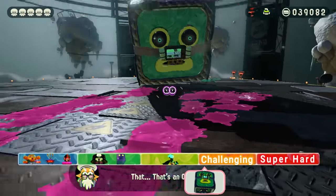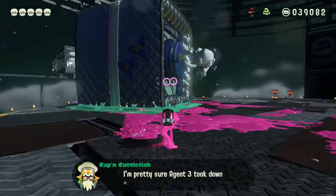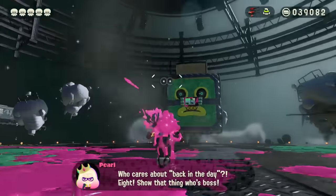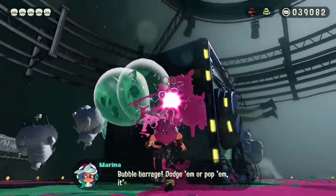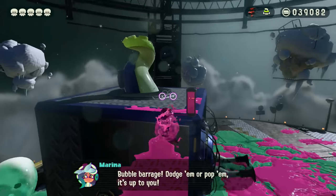Now we're getting into completely chaotic bosses from the Octo expansion — bosses much, much harder than the ones from the main campaign. Enter Octostomp Redux, a greatly improved version of Octostomp that will definitely catch you off guard with its new and deadly moveset. He now begins his fight with his uninkable coat, and will spawn ink bubbles onto the field from his sides whenever he face plants into the ground, which makes climbing up his body actually more of a challenge.